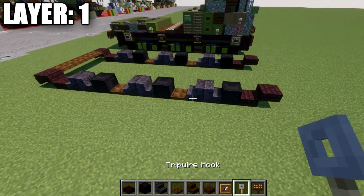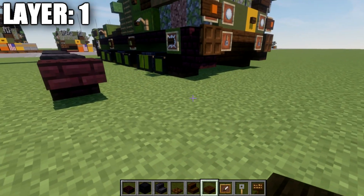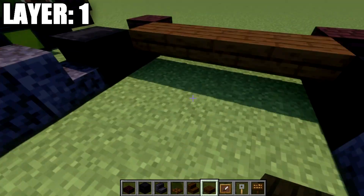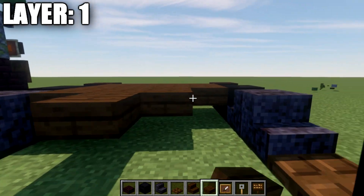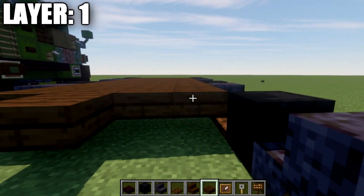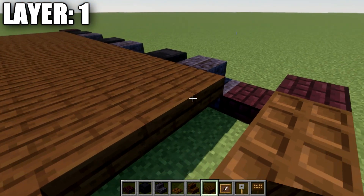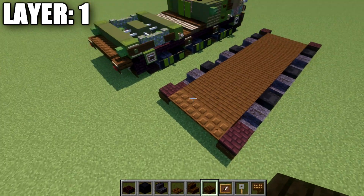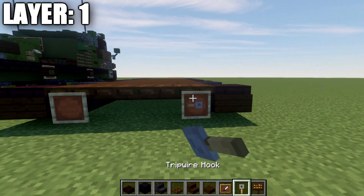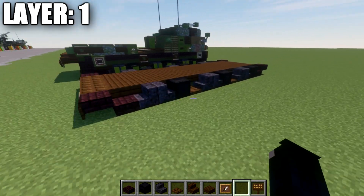After getting the tracks done on both sides, take dark oak wood top slabs and go to the front narrow brick slab — place down a row of four across in between, then fill in the space between that row of four dark oak wood top slabs all the way back to the dark oak wood trapdoors. Fill it in all the way to the back and stop at those trapdoors. Then on the very back coming off those trapdoors, place down an item frame on both sides, put tripwire hooks in the item frames, and rotate them so they're hanging downwards.